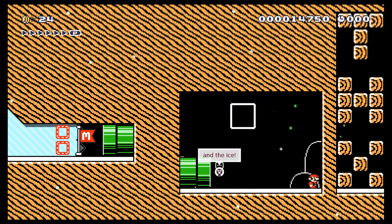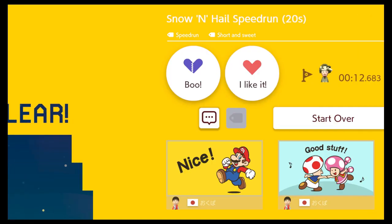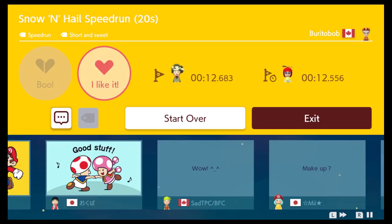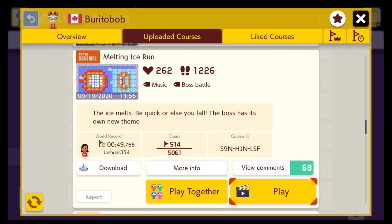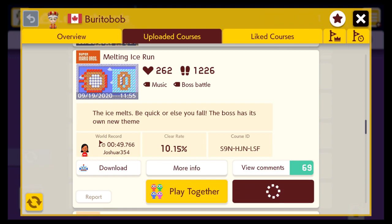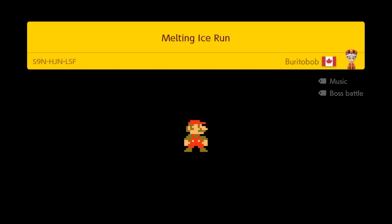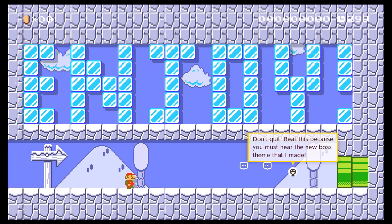Alright, good start — it's a fun short little level, nothing overly difficult, a good start to this video. Let's give it a like and then we'll check out another level. Next up we're going to check out Melting Ice Run: the ice melts, be quick or else you fall, the boss has its own new theme. I have no idea if this is even winter themed but it did have ice in the title so we're going to run with it.